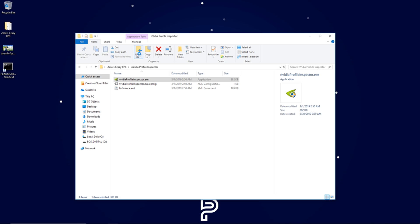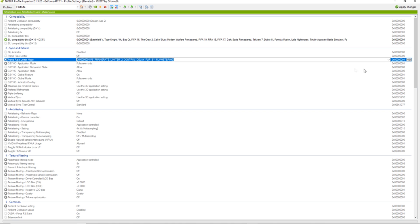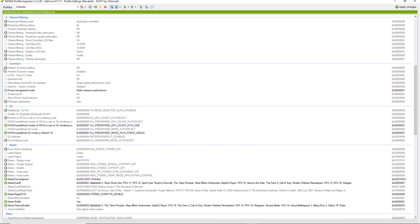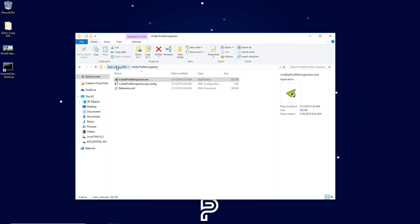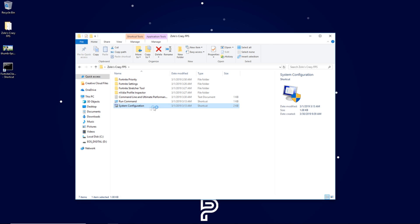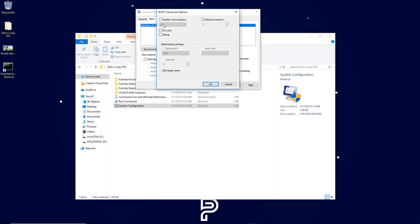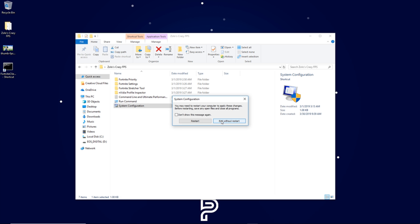Go back to Zolo's Crazy FPS folder and click the Fortnite Normal Priority option, hit Yes and OK to reset the registry entry back to normal. Finally, open System Configuration, go to Boot > Advanced Options, change the number to 1 first, then uncheck the option, hit OK, Apply, OK, and restart your computer. To remove the CPU affinity shortcut, simply delete it from your desktop and launch Fortnite the normal way.